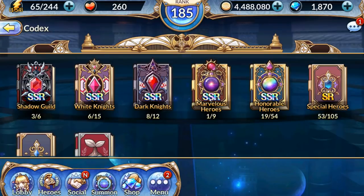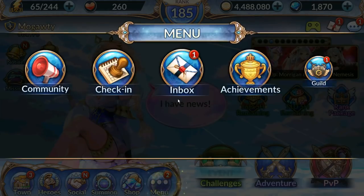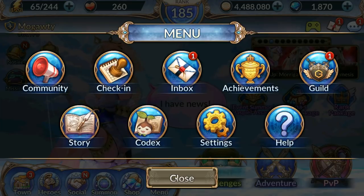I'm not even going to go over SSRs — they're the same as SRs, but they're obviously extremely hard to get. You can get one free per week from the daily login, and besides that it's just gacha. So just from the codex and maxing out their levels, there's well over 2,000 free crystals there.